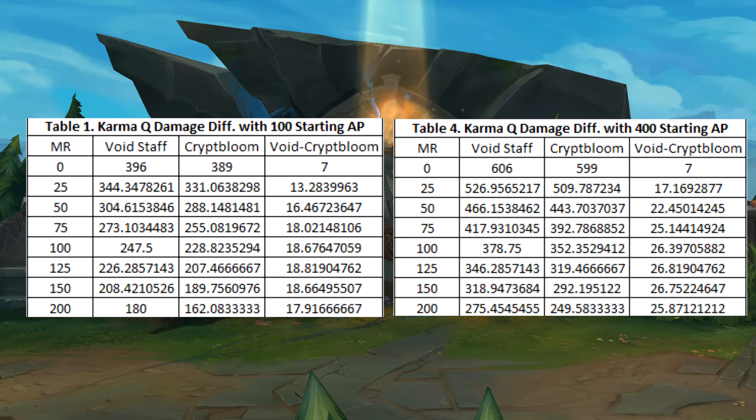Looking at Karma's damage difference, there is a minor damage difference. It's important to note that as AP increased, the damage difference also increased. However, the difference still does seem small.